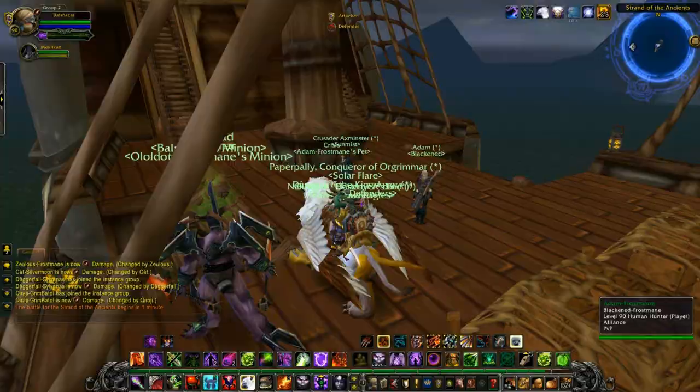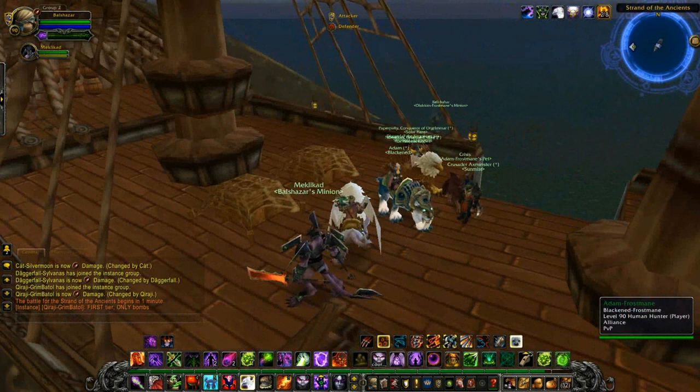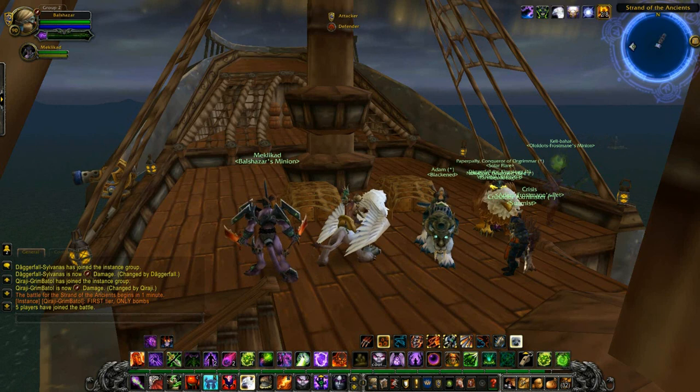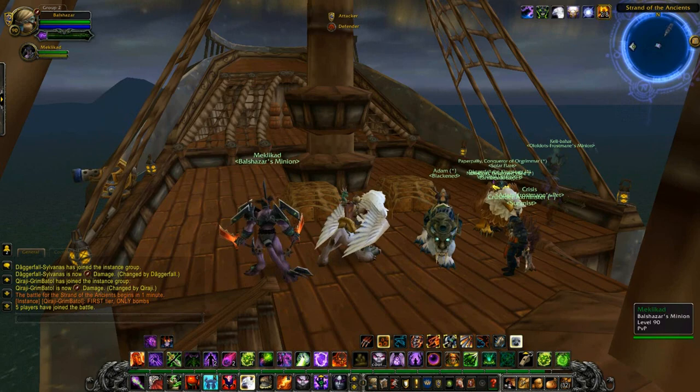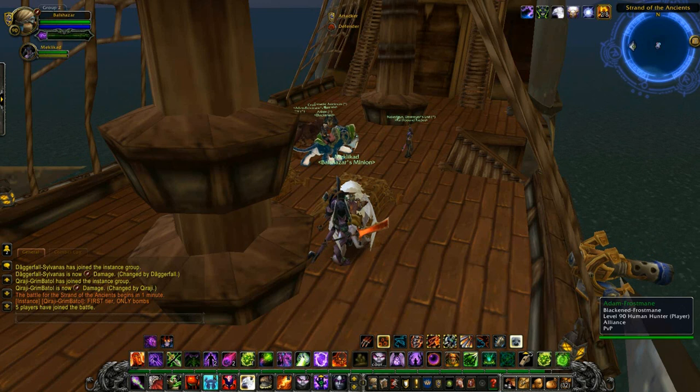The third exploit I'm going to show you today is in Strand of the Ancients. We're waiting on the boat to attack here — you need to be attacking first. Again, this is a Warlock exploit, and I'm going to be showing you how to get inside one of the gates. You're attacking as normal, and basically you just want to fight as normal for the first round and take those gates down as quickly as possible.